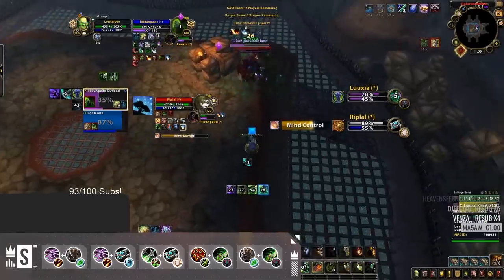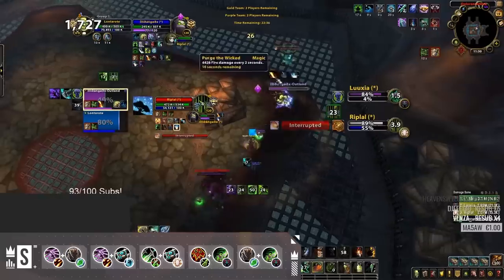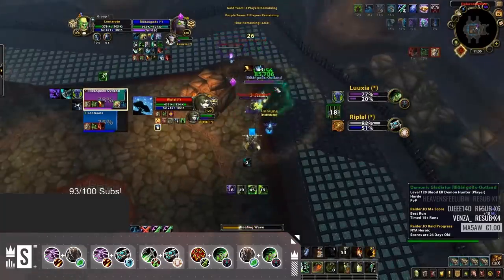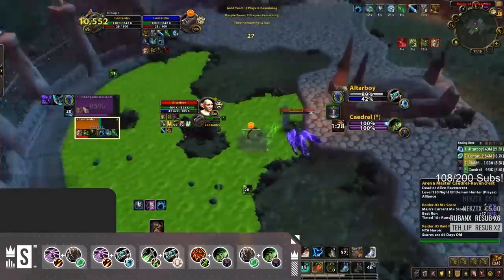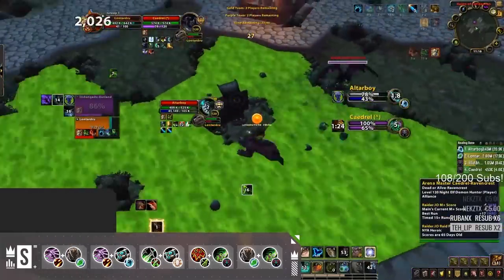Rounding out our best World of Warcraft 2v2 arena compositions, we have our final comp: DH Resto Shaman or Resto Druid. Insanely high consistent damage, super hard to kill, and the ability to mana burn makes DHs the king melee in 2v2. The Resto Shaman version is probably a little stronger due to how self-sufficient Resto Shaman is, but the Druid version is almost just as good.